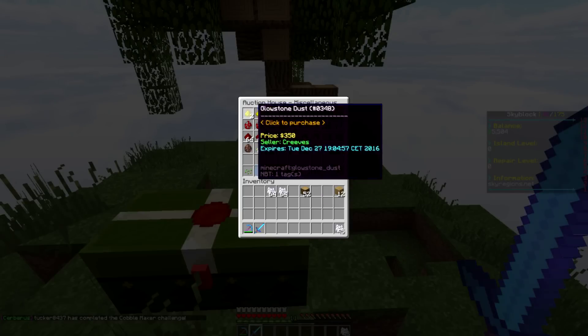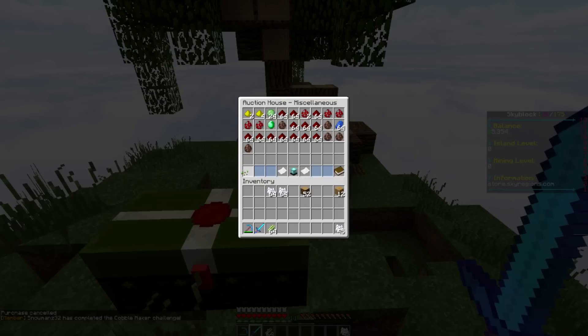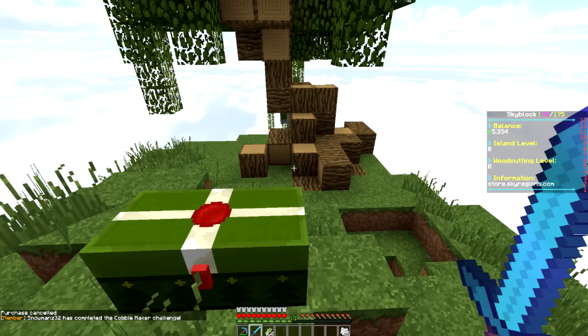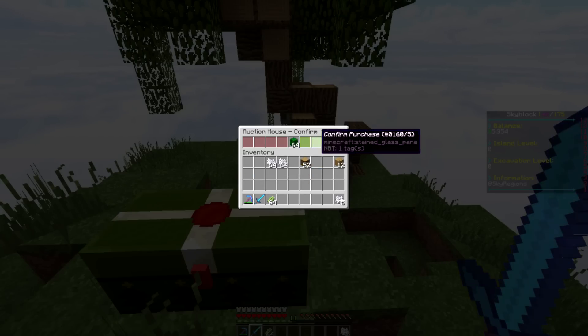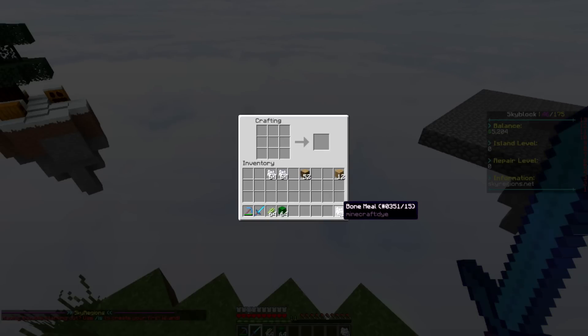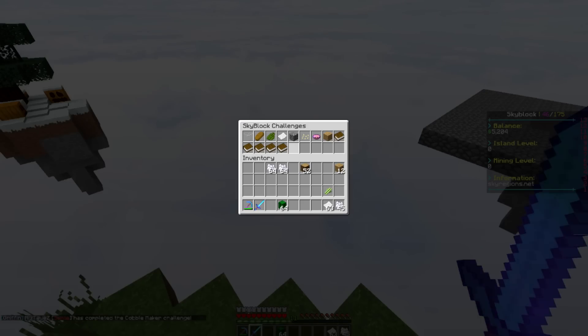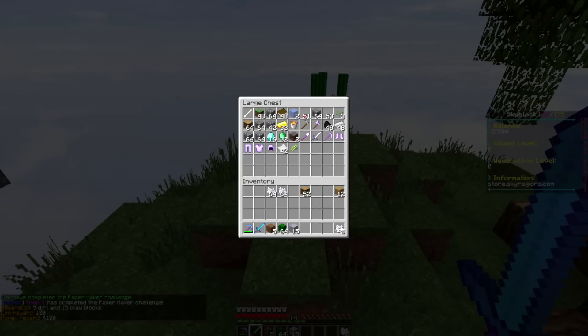The sugar cane is 150 each from him, which is a good price. Now we can go to slash craft and turn this into paper. Let's do slash C and complete that challenge too. Let's throw the rest of the paper in the chest — challenge complete! Now let's throw our clay and dirt in here as well.